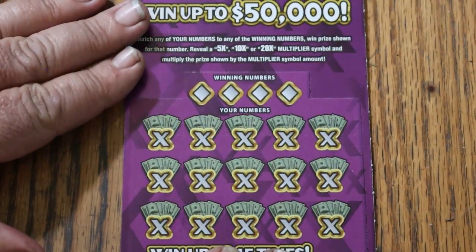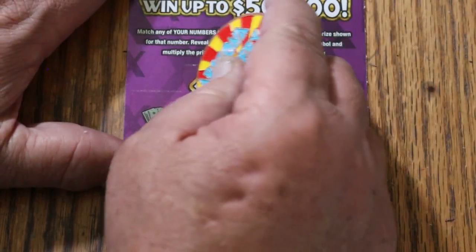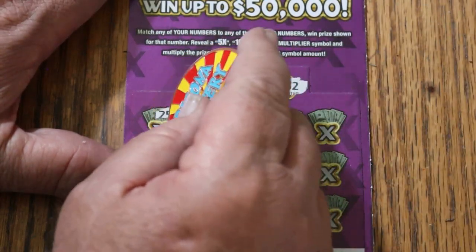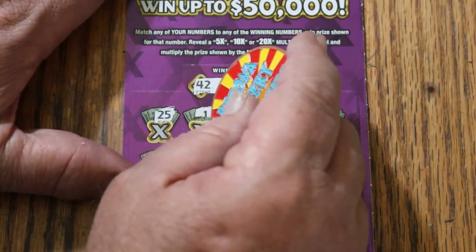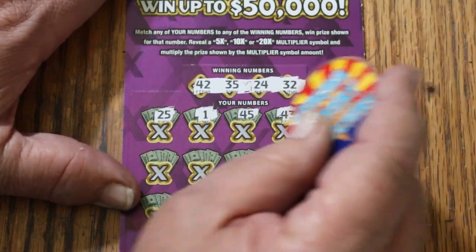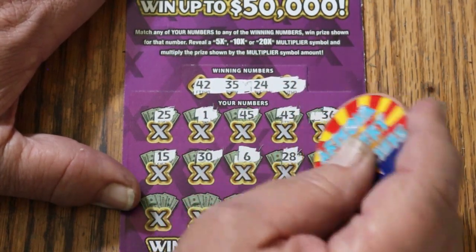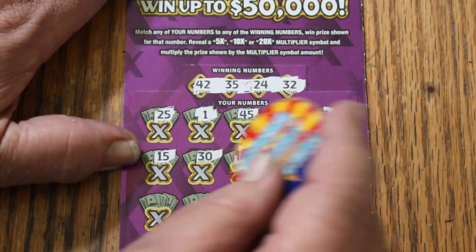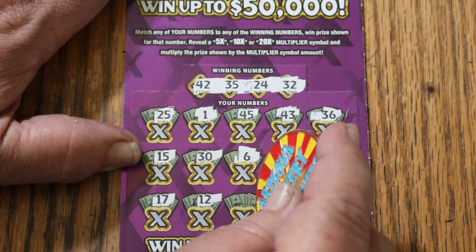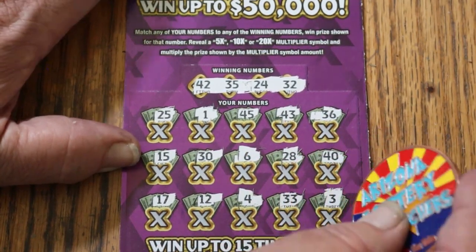Ticket 52. At least we're on the board. Numbers: 42, 35, 24, and Random's 32. 25, 1, 45, 43, 36. My number 15. 30, 6, 28, 40, 17, 12, 4, 33, and 3 in the corner. Nope.